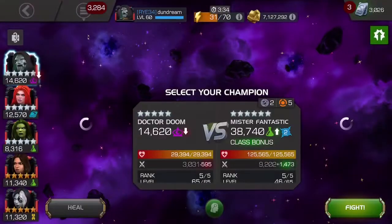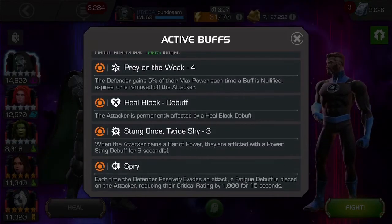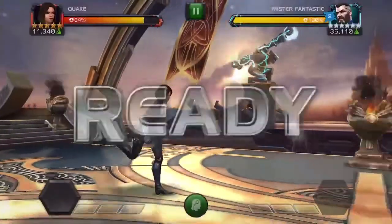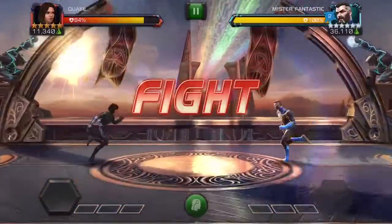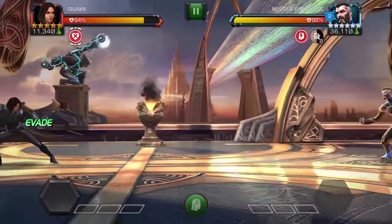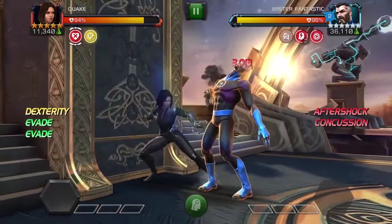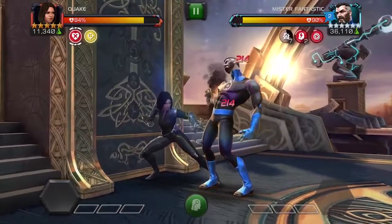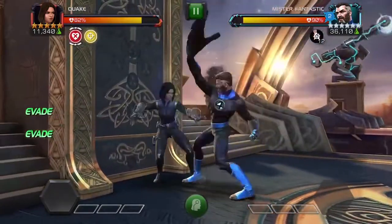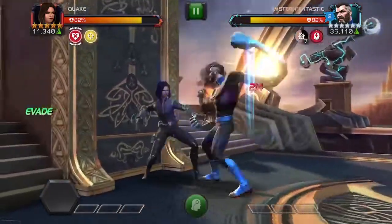This next fight is against Mr. Fantastic. Last time I used Killmonger and the Void synergy, but this time I don't have space in my team for that, so I've opted for Quake instead. It's a little bit of a longer fight but it works pretty well. I think he's got Spry, which reduces your crit by like a thousand — a little bit annoying. But if you never have to touch him or attack into him, it doesn't really matter. So back to evade dex, evade parry, and this fight becomes really simple.